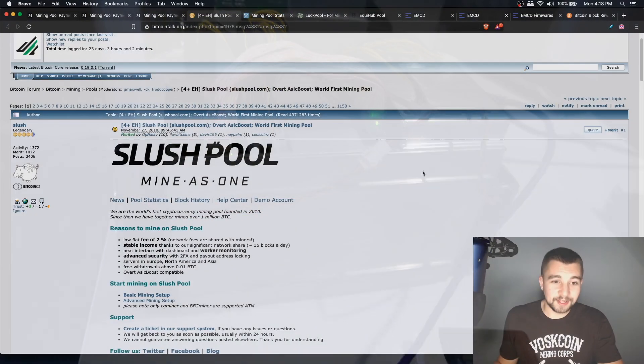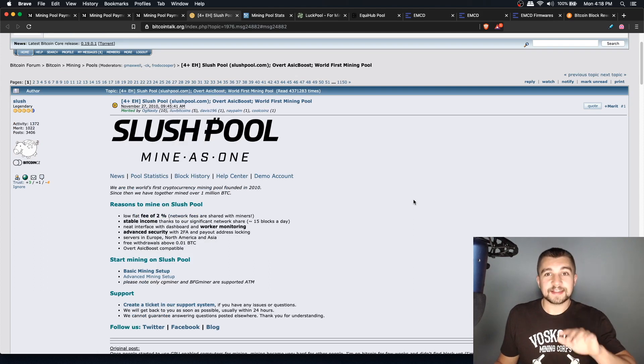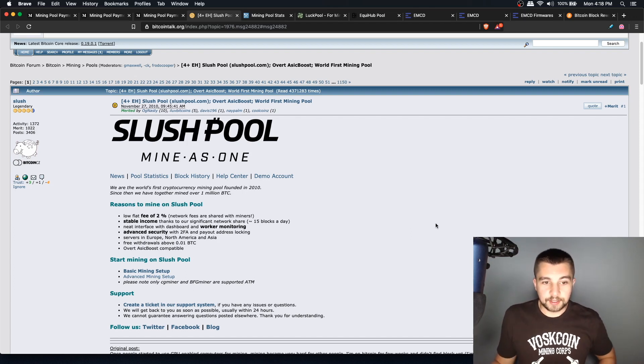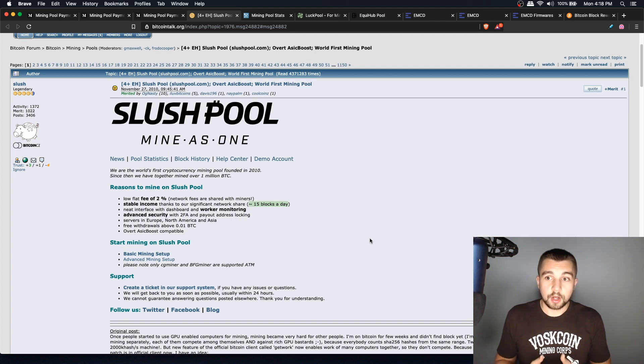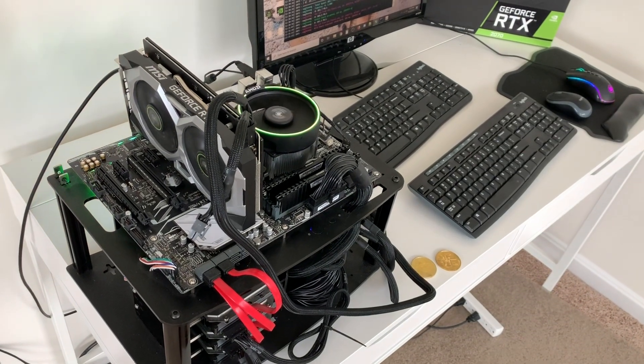Let's take a quick stroll down memory lane. Slush Pool created the world's first mining pool — there's a Bitcoin Talk thread from 2010. About a decade ago, they were already making the argument for stable income through their significant network share, meaning consistent Bitcoin blocks and consistent payouts. They also offered web access to monitor your miners and advanced security with two-factor authentication. They're still around today, which speaks to their success.